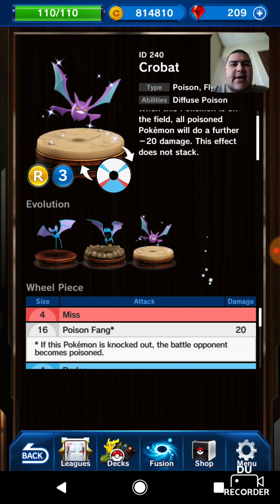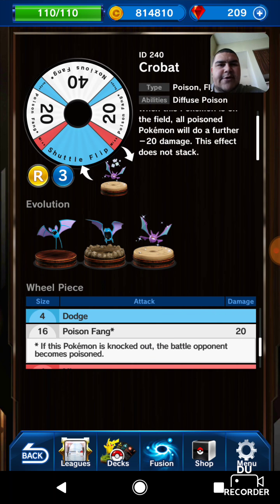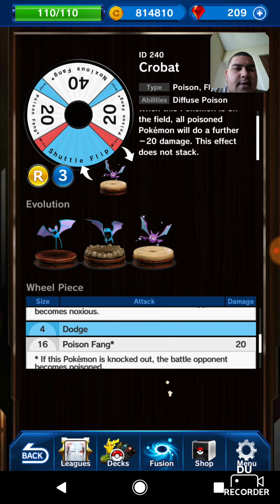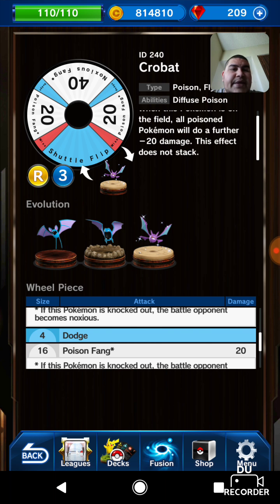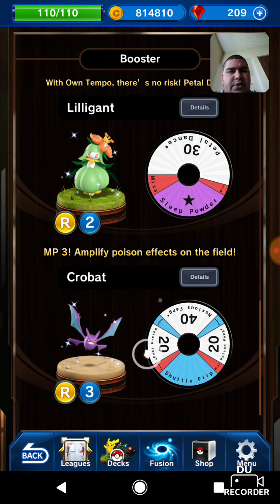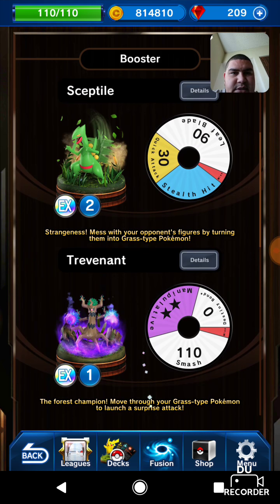Crobat has an ability: if the Pokémon it battles is poisoned, that Pokémon takes minus 20 damage. It has Shuttle Flip — like the move Mew has — where it can take one or two steps back or stay exactly where it is. It also has Poison Fang and Noxious Fang. If you hit someone with Noxious Fang and win, you make them noxious. If you knock them out, you just keep going. It's good to see some new 3MP Pokémon on the field.